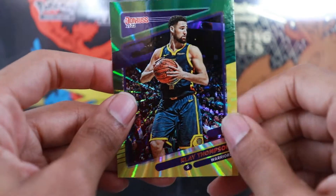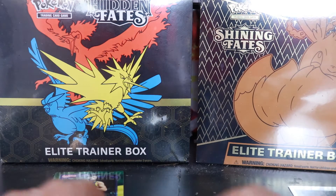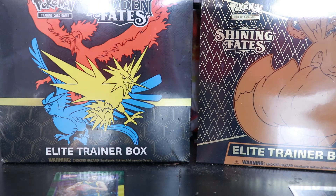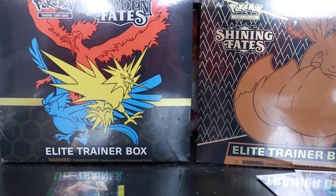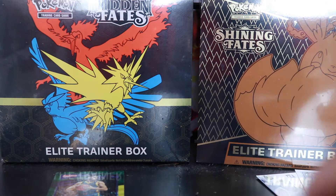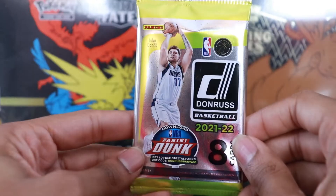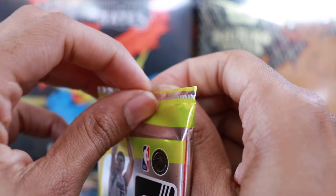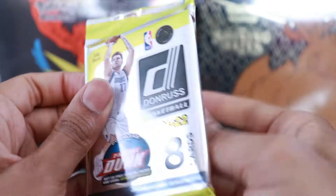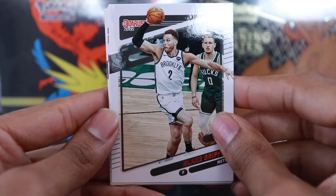Klay Thompson - I'll take that no problem! Getting a future Hall of Famer parallel is always nice to see. So Klay Thompson is our first laser parallel today. Pretty cool stuff. We got a couple more rookies in that fat pack too - Jalen Suggs isn't a bad one to get. He didn't have the best year but definitely has potential based on his upside from the draft. Magic isn't necessarily the best place for player development but we'll see.